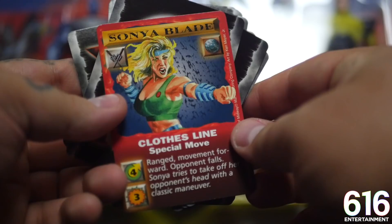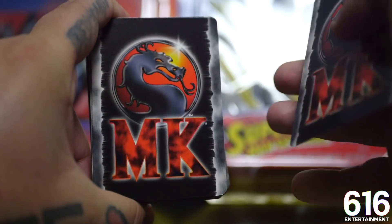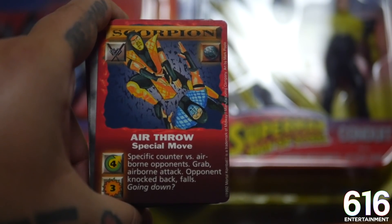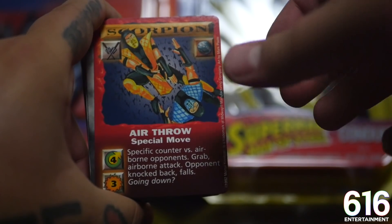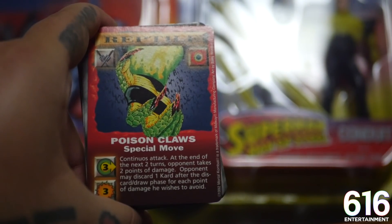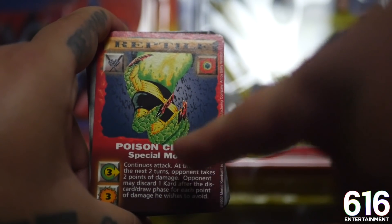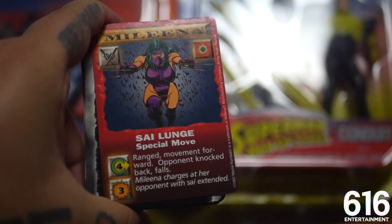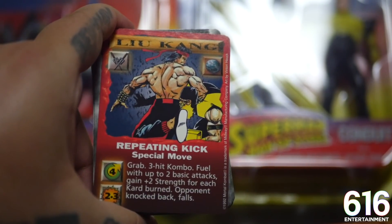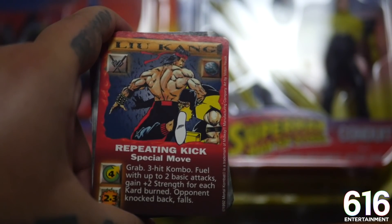Sonya Blade looking bombed out - goodness me. This is a special move, the clothesline. She can clothesline me any day, I'll tell you that much. Being that this is a trading card game, I don't know if we're going to get any holographics or anything. Air throw special move - Scorpion putting the business on Sub-Zero. But then again, Pokemon's a trading card game and they have holographics, so maybe I'm just an idiot. Poison claws special move - that's Reptile, it's got to be, although he's looking very much like the belly of a bullfrog. Mileena's here, large and in charge - look at the bodies on these people. Good lord. A little repeating kick - Liu Kang putting the business on Scorpion. To catch a guy in a guillotine choke and throw the heel up from the back? I've never seen that before. I like that a lot.